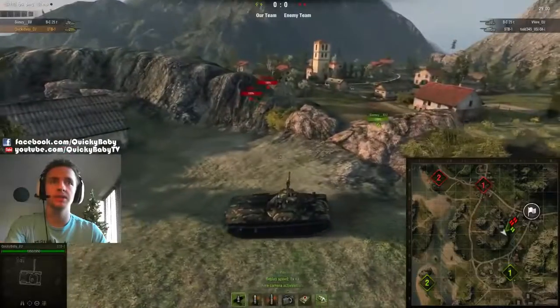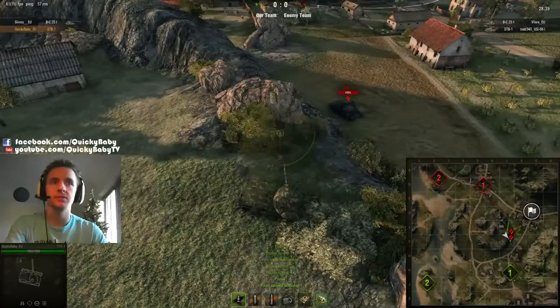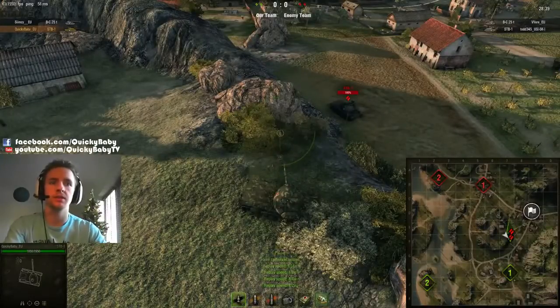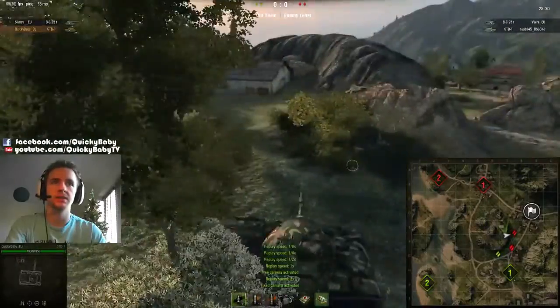There is now a rock in the way to stop you from shooting down on this corner because they've made balance changes there. However, we still use our excellent gun depression that we can see on the Japanese tank, and we're still able to take advantage of shooting down into the town.